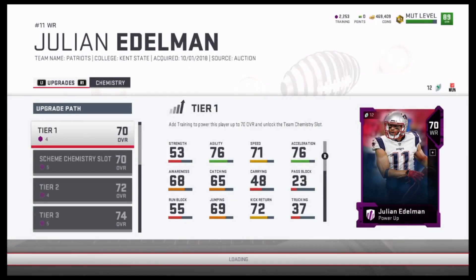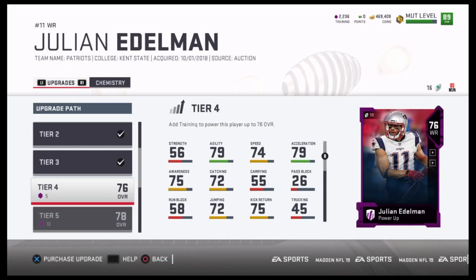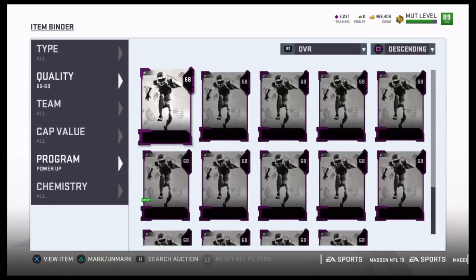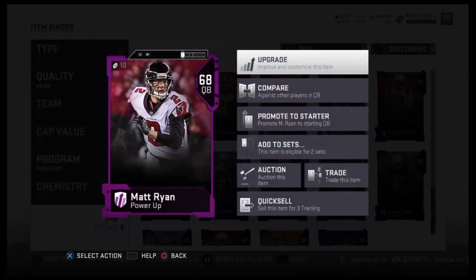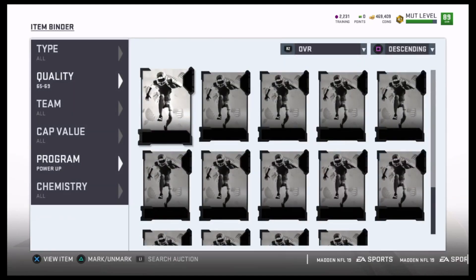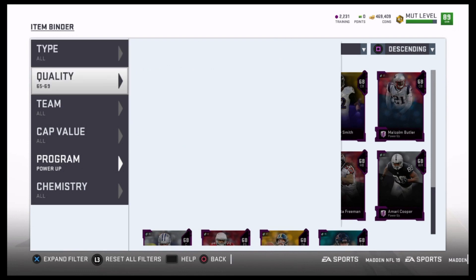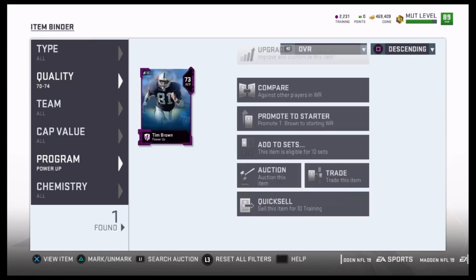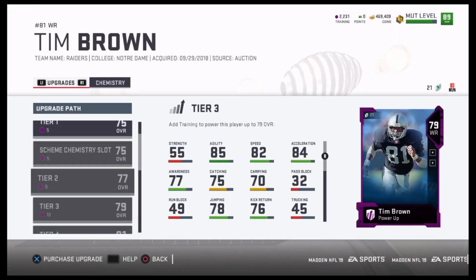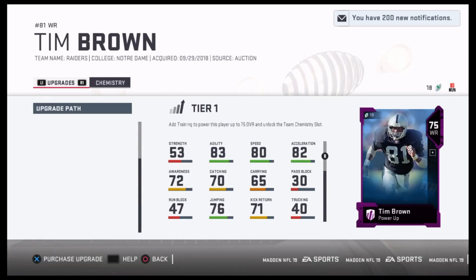I'm sure people have figured this out to an extent, but hopefully now you're getting it. The real challenge is when you want to get them up to 83 and 84 overall — then it can be expensive. Getting them to 80 is nothing, but once you get to 81, 82, 83, 84, the next jump is like 70 or sometimes 140 training points. It's really about what you value. If you'd rather spend coins to get the 84 overall cards — which are like 20,000 to 25,000 — that's up to you.